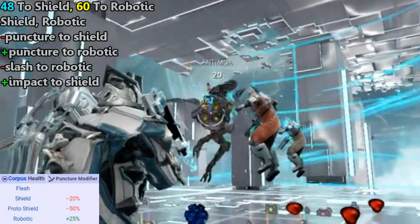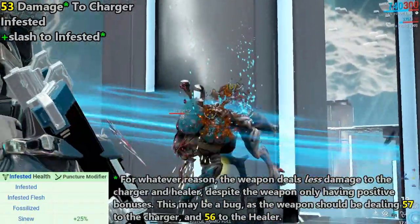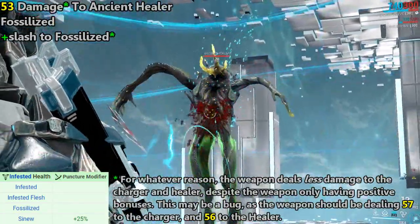Puncture is only positive against Infested, providing a 25% bonus to Sanu infested health types, which is only used by the Jordis Golem boss.